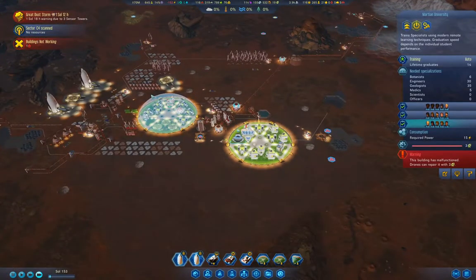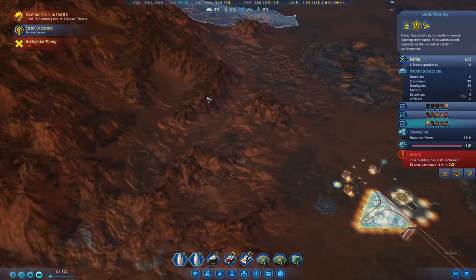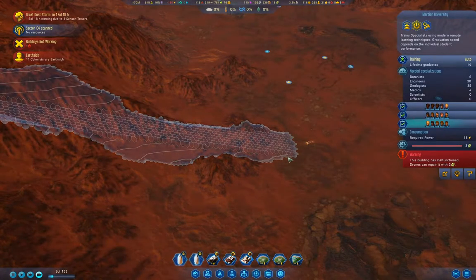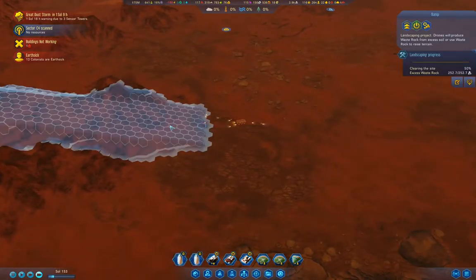Why is it the university? Oh, it needs repairs. So if we can build this ramp here, then we'll get a few anomalies researched. Yeah, it needs to remove waste rock.